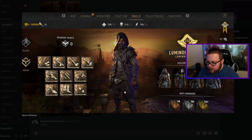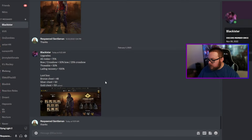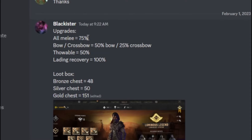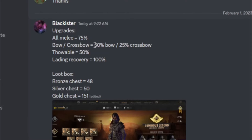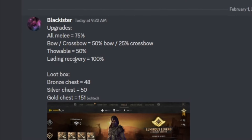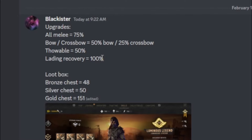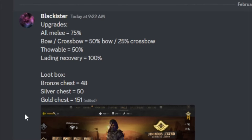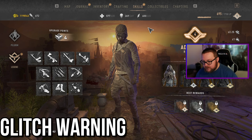The level 250 rank is known as Luminous Legend. In total you'll get 48 bronze chests, 50 silver chests, and 151 gold chests. Each individual skill can be ranked up to level 25. The damage percentages at max: 75% additional damage for all melee, 25% more for crossbows, 50% more for bows, 50% more for throwables, and landing recovery is 100% — meaning you'll essentially instantly recover from landing safely.